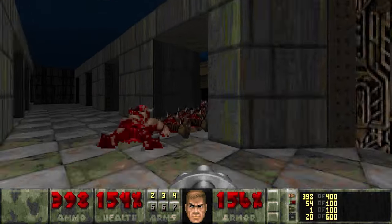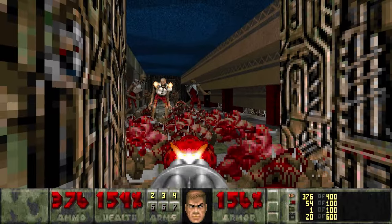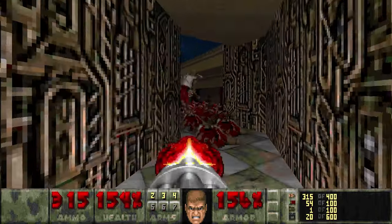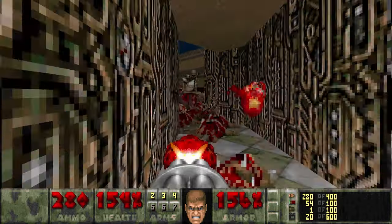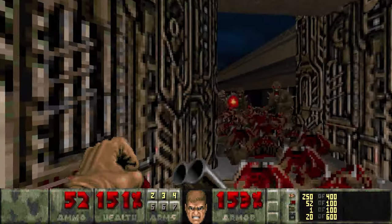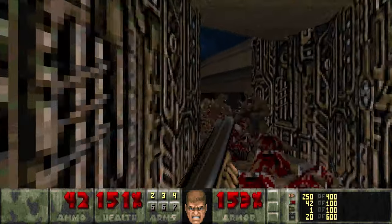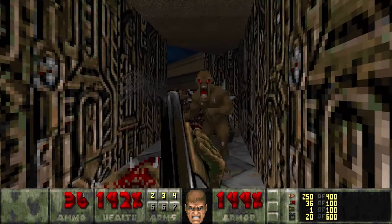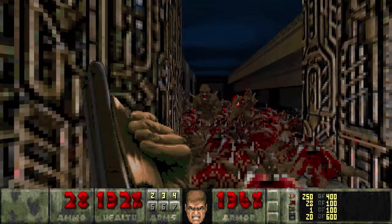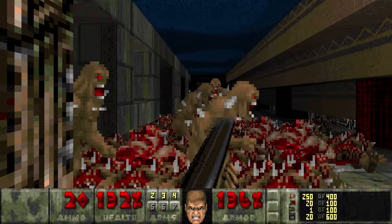I'll hit this one, get everyone's attention. And we've got more revenants, more imps, and archviles who can't get to us, but they will resurrect some of the chaingunners that we killed off a second ago. I like to chaingun the revenants down. And then for the clump of imps here, I'll just start taking them out with the SSG. You can take out multiples with just one shot, so that's very helpful. I'm just trying to optimize my ammo as best I can here, because you don't get a ton starting off.